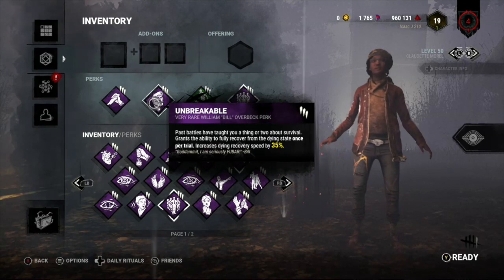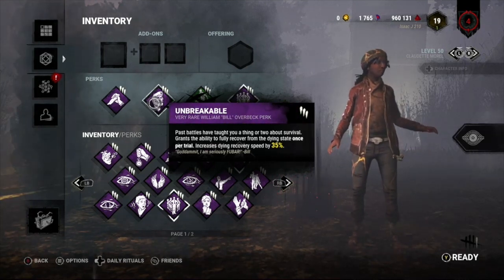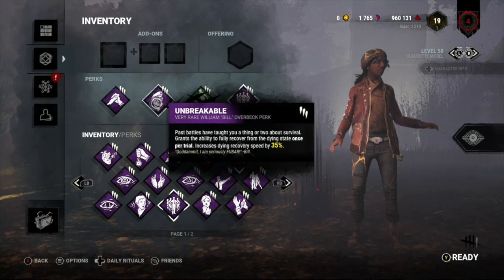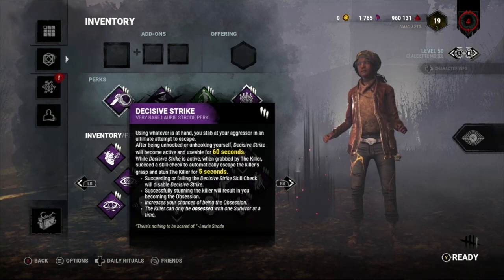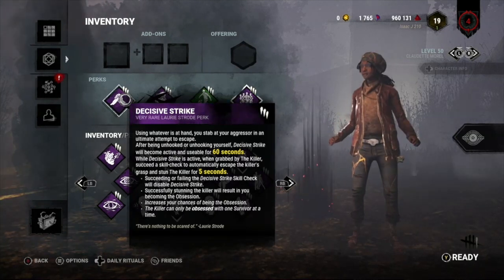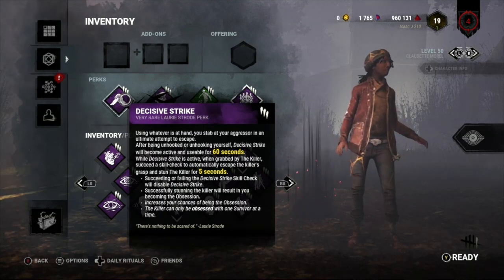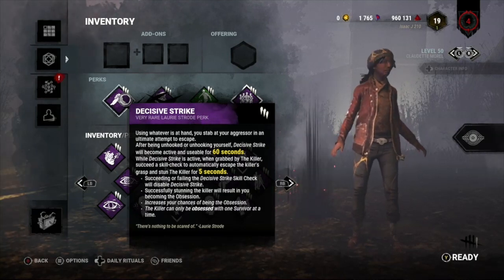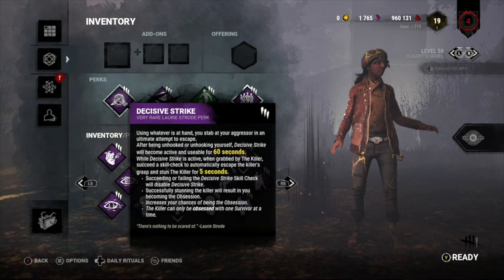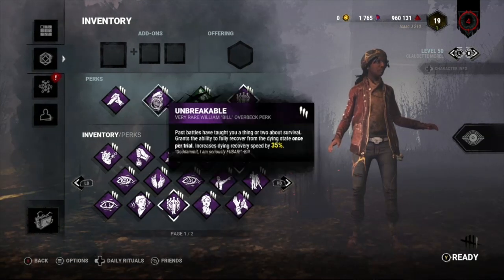We're Gonna Live Forever is also a blood point perk. If I get safe unhooks or take protection hits, I get 25% extra blood points that game, so four gives me 100%. Unbreakable lets me get up off the ground once I've been downed — I can only do it once, but once is fine. I also recover quicker. This is a really good perk on its own, but it's insanely good with Decisive Strike, and I'll explain why.